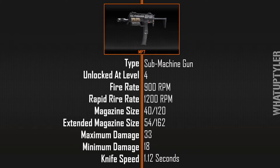It has a standard magazine size of 40 rounds per clip with 120 extra rounds to carry. The extended clip adds an extra 14 bullets, so you can carry 54 with a full three extra clips alongside that for 162 extra bullets. This gun's maximum damage is 33 while its minimum damage is 18, so any bullet will do at least 18 points of damage. While carrying this gun it would take exactly 1.12 seconds to whip out your knife, stab someone, and get back to ready position.